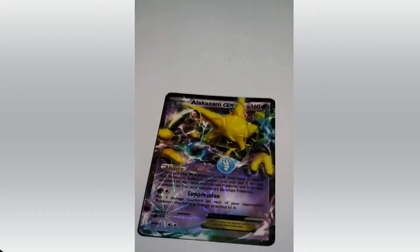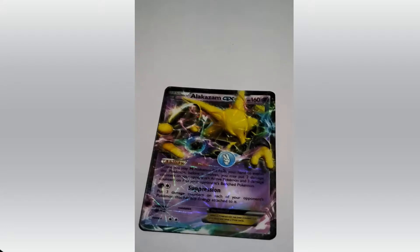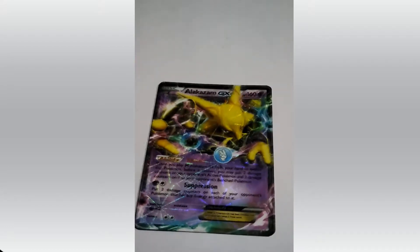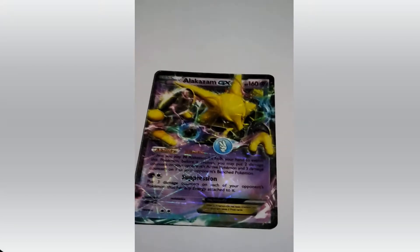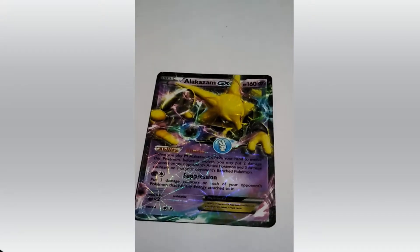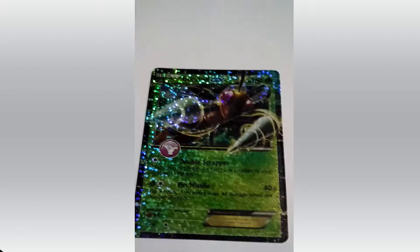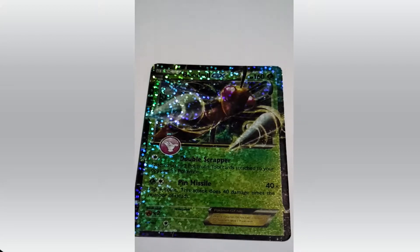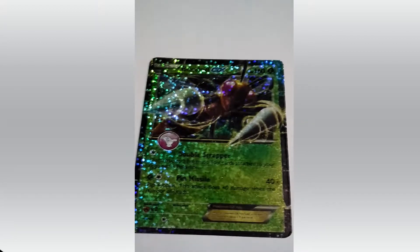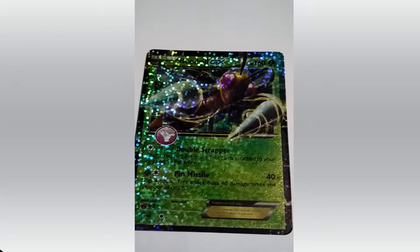Holds a spoon — that's Alakazam. HP 160. Attacks are Superstition. You have to stay away from this Pokemon. That's Beedrill — Double Scrapper and Pin Missile are its attacks. HP 160. And that's a Grass type Pokemon.